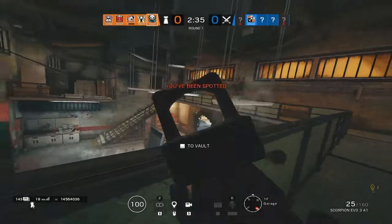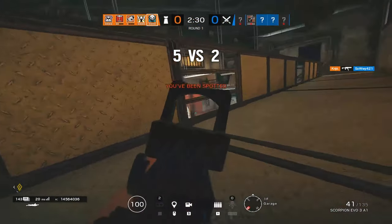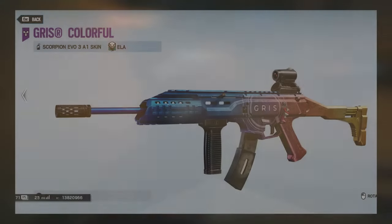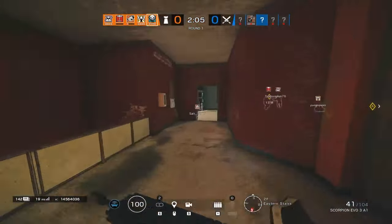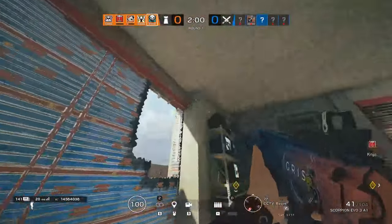Number 7: This bizarre crossover skin is likely in many people's collections watching this, but the reason it's number 7 is because everyone with the Grist Colorful is extremely lucky. The skin was only available for users that logged on between December 13th and December 15th, 2019. This small window of time was the only chance players could ever get this skin before it disappeared forever. Let me know in the comments what you think the rarest gun skin is — this one's crazy, and I actually own this one myself and I love it.